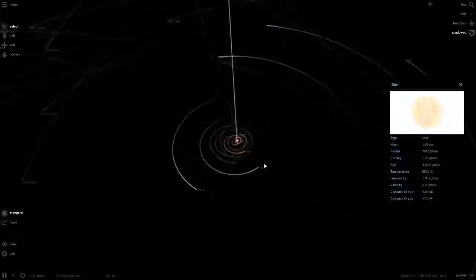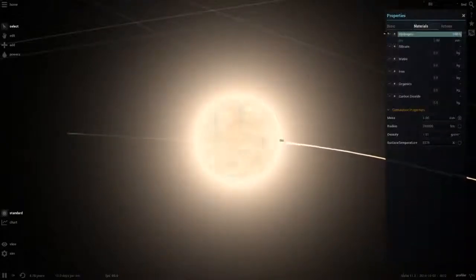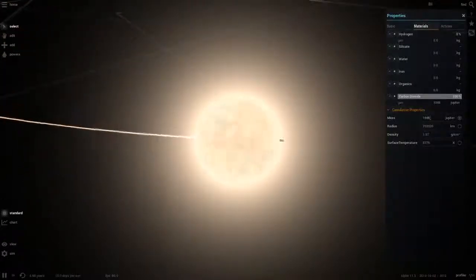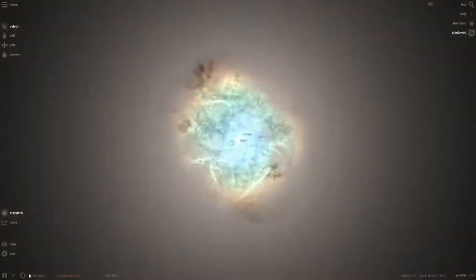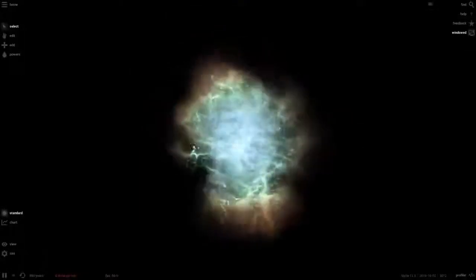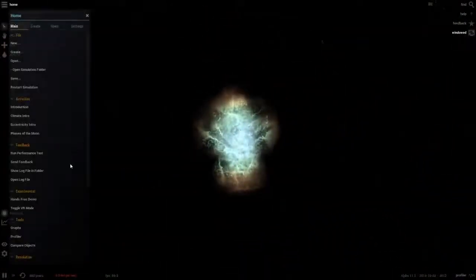Why does Mercury keep getting ejected all the time? That's like a glitch in this old version. Let's mess around with the Sun a bit — add some carbon dioxide, then double its mass to about 2000 Jupiters. Oh, it blew up! That's a pretty big supernova. The game actually runs supernovas not that bad. Everything just got disintegrated — that's what a supernova should be, because in the current version they don't do that.